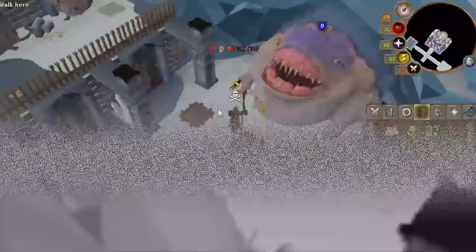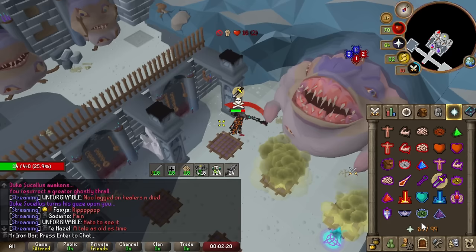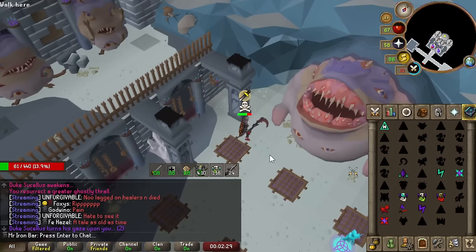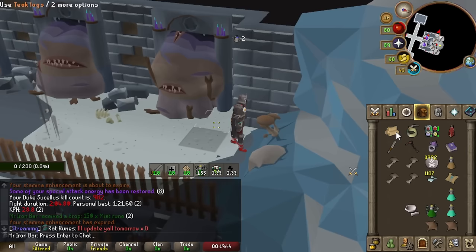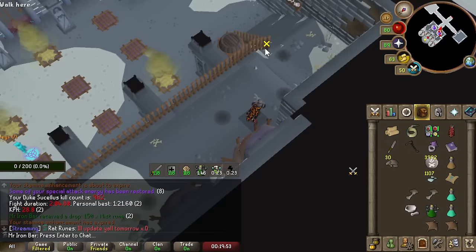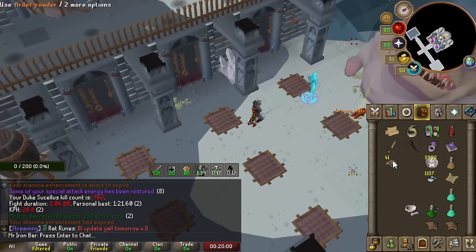The Scythe is definitely — I'm already feeling it. That 15 accuracy boost. Now that they added 15 slash, according to Jagex it's 7% more DPS on tanky monsters like Duke. Duke is definitely the definition of tanky. Three kills where I absolutely landed nothing on my BGS, and it's still around two minutes — because sometimes I can go to 220 seconds even. That 7% difference is definitely noticeable.